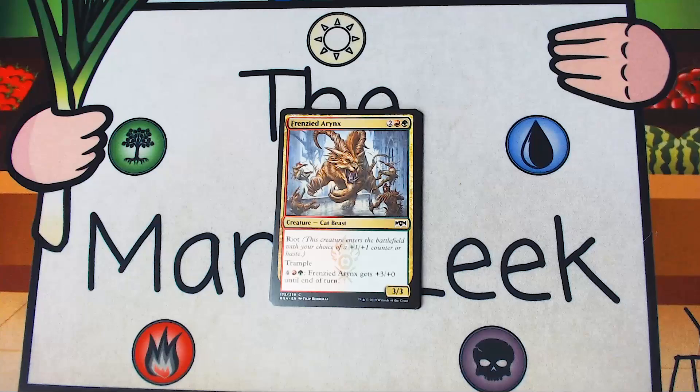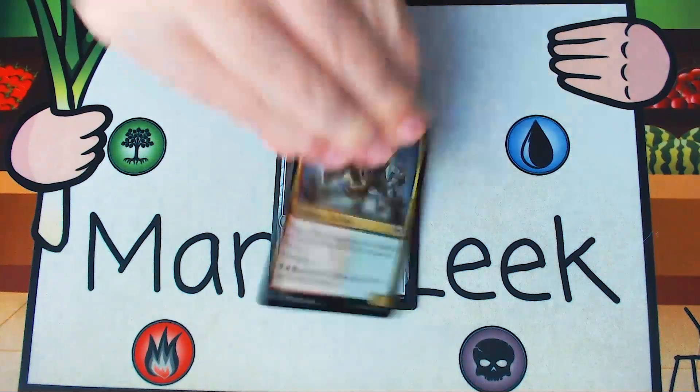A potential first pick is Frenzied Aerynx — two red-green for a creature Catbeast. It's a 3-3 with Riot and Trample, and you can pay four red-green to give it plus three plus zero until end of turn. This thing is a beast. A 3-3 Haste Trample can be relatively scary. A 4-4 Trample is very scary, and the fact that it can be a 7-4 Trample or a 6-4 Trample if you give it haste is very frightening. The single enable really messes up combat math and can just end a game if your opponent doesn't have many blockers. Getting through for 6 Trample is huge. This thing is super, super good. I would happily first pick it, and from what we've seen so far it is going to be the first pick.